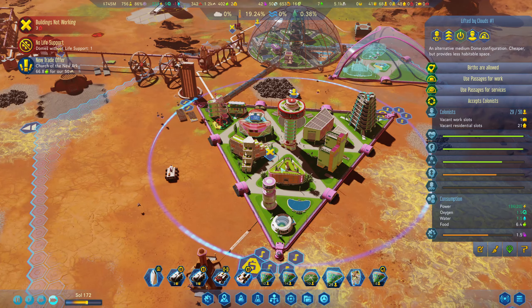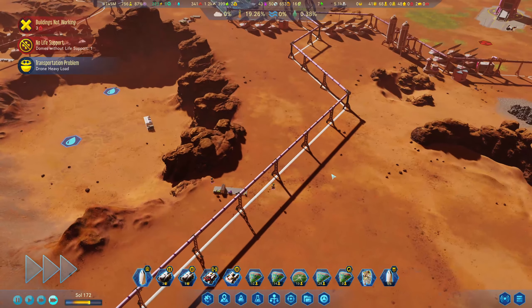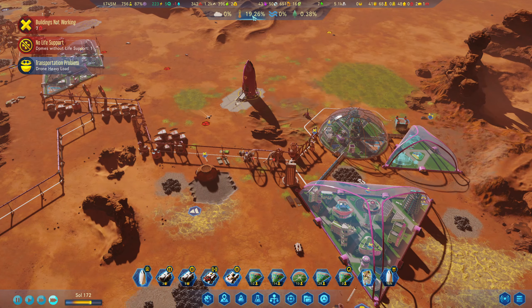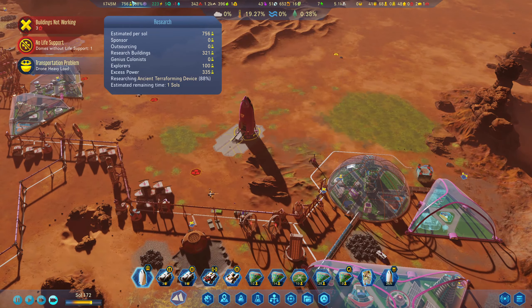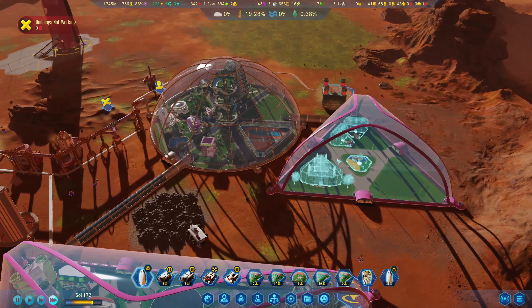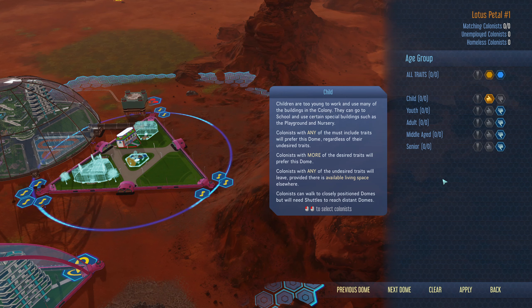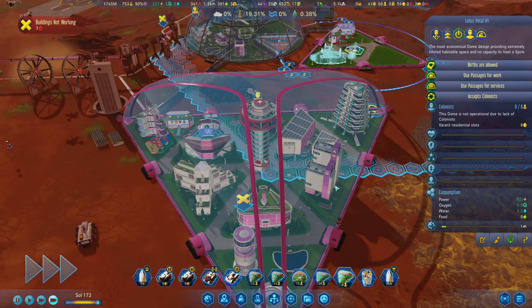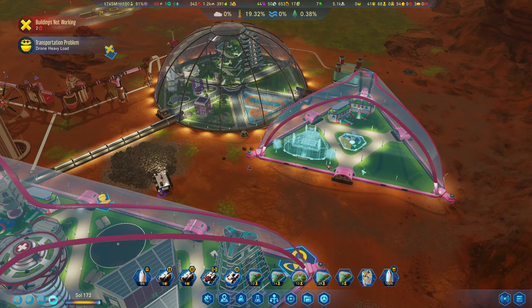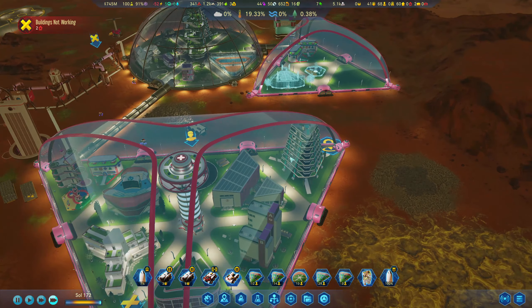The birth rate is getting out of control here, and that means we can bin off all these. Look — pretty nuts! We're accepting a new food trade as well, making life a lot easier. We're so close to having 20 on all terraforming metrics. The temperature will be near -40 because of this research. Age group set to child and nothing else — buy that one — and that should force the children across to this one pretty quickly.